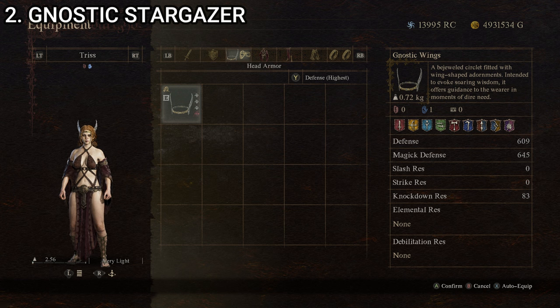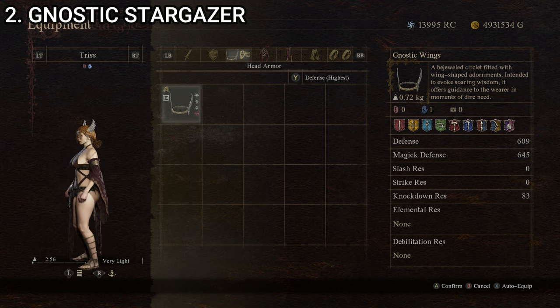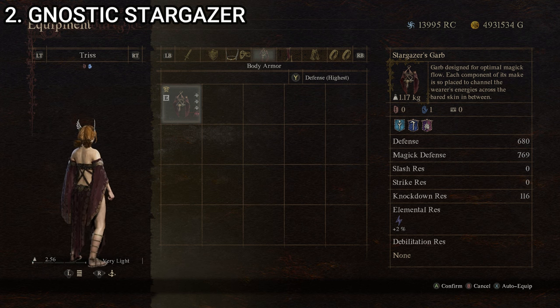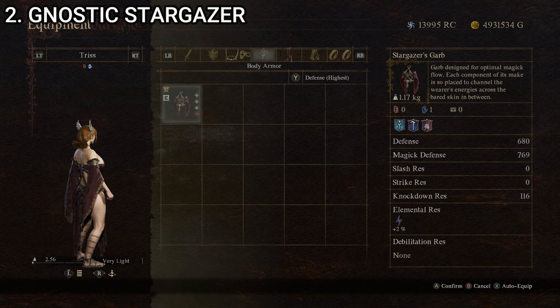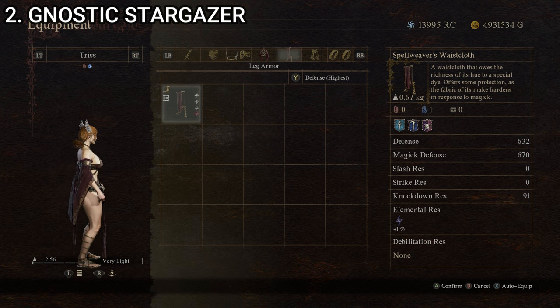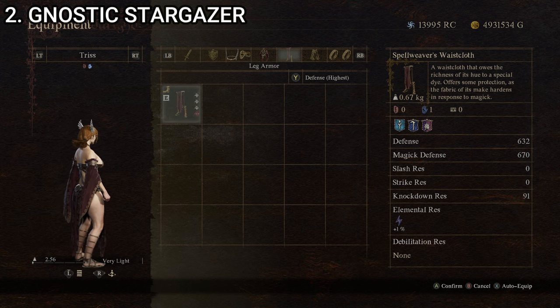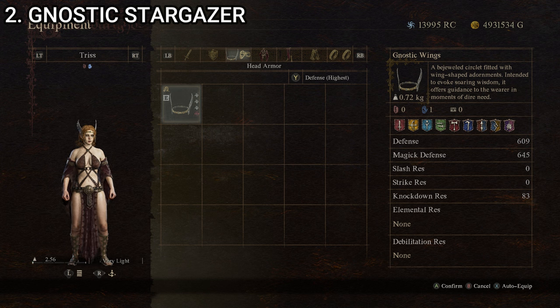Our second outfit for the pawn mage is the Gnostic Stargazer. It's made up of the Gnostic Wings — a bejeweled circlet fitted with wing-shaped adornments intended to evoke soaring wisdom, offering guidance in moments of dire need — the Stargazer's Garb, designed for optimal magic flow with its make placed to channel the wearer's energies across the bared skin in between, and the Spellweaver's Waistcloth, whose fabric hardens in response to magic. No cape for this one.